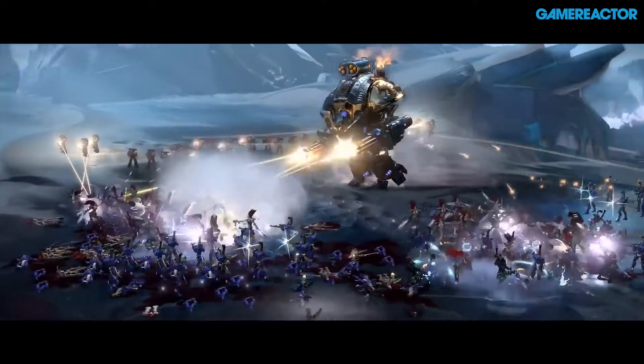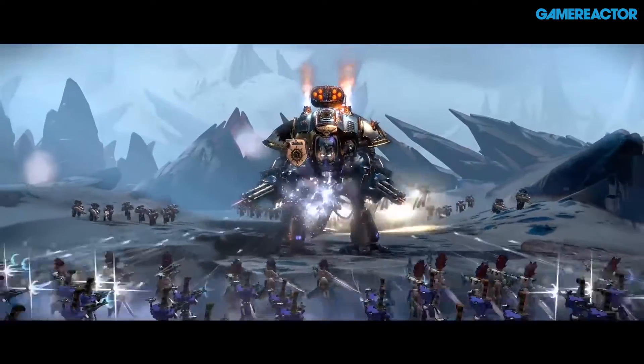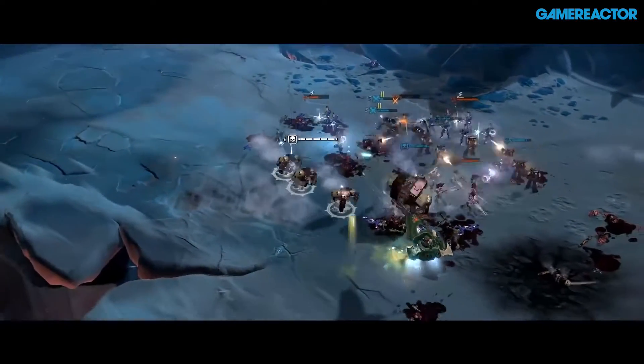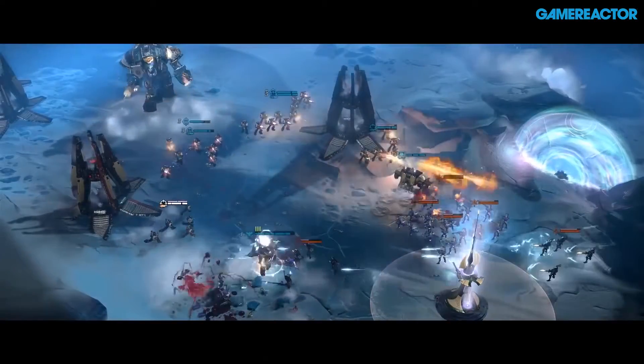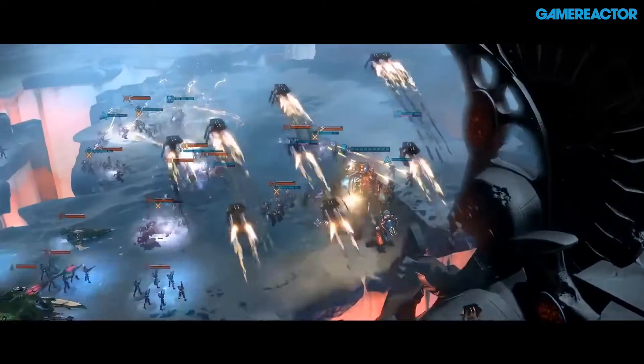We talked about hero units coming back from the second one, but you're also bringing in base building from the first one — striking a balance there, right? Absolutely. What we want to do is create the opportunity for players to engage in spectacular battles with tons of units on the field. The best way to do that was to let players choose which line units they field, and bring back base building so players could coordinate those units with the elite units. Even within the Space Marines — we call them the tip of the spear — they field the fewest units on the field of battle, but they're also some of the most powerful.